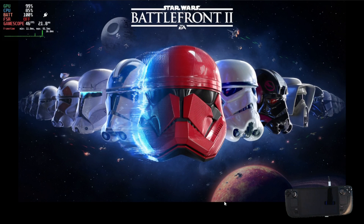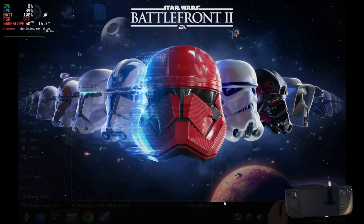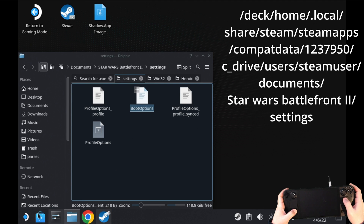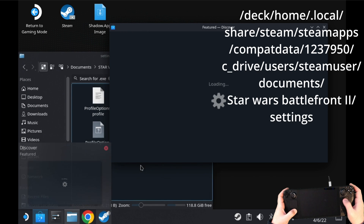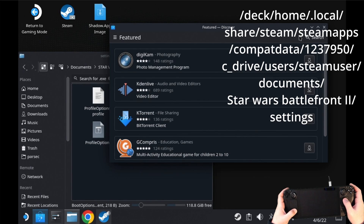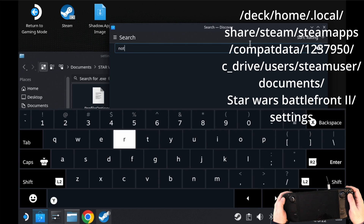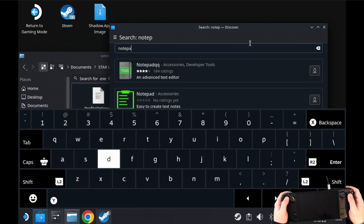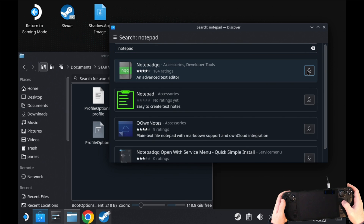So if you launch the game a second time and it just hangs at the helmet section and then crashes out, this is because you turned on DirectX 12 or had DirectX 12 enabled the first time you launched. To disable that, you need to switch to desktop mode and find the install folder. If it's the Steam version, I've put the full path in the description. If it's the Origin version, you will need to hunt that down as it will differ. You then need to download Notepad QQ from the Discover app, as this will enable you to edit the boot config file.